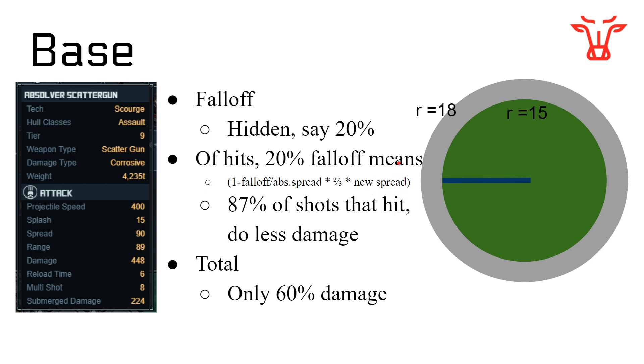You probably checked out with that one. But when you run these numbers for this example — noting the actual fall-off on the Absolver Scatter Gun could be 20, 10, 50, or 60, no idea — you get that out of the shots that hit, 87% actually do full damage. You lose 13% of damage due to fall-off. Combining shots actually hitting and doing less damage with some shots missing entirely, you're only doing 60% of the damage you might think based on the blueprint.